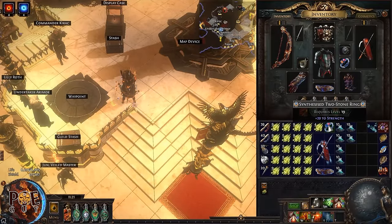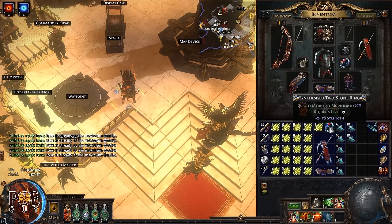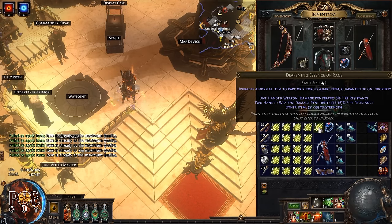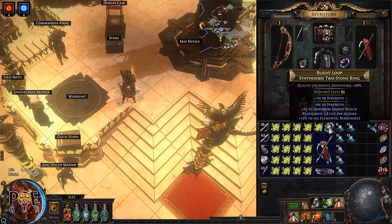For the rings, you want flat strength or increased strength, synthesized implicit, or a fracture — any of those are good. First, apply four intrinsic catalysts before you start. Then apply an alchemy orb to make it rare. Next, reroll with a Deafening Essence of Rage — this guarantees a tier 1 strength modifier. Spam it until you get something useful.